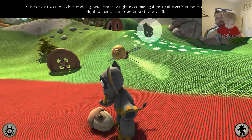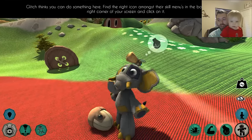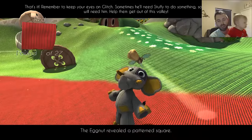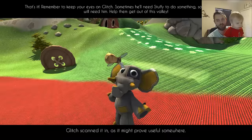A little bit of getting used to, but a lot of fun. If you click right here, you can actually do things. So let's pick this up — egg nut revealed a pattern square. Glitch scanned it in, as it might prove useful somewhere.